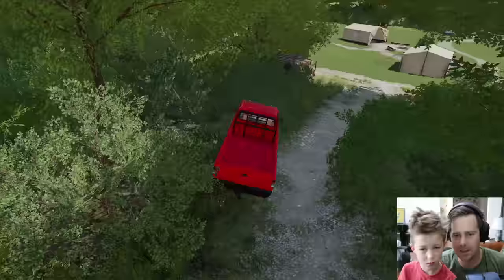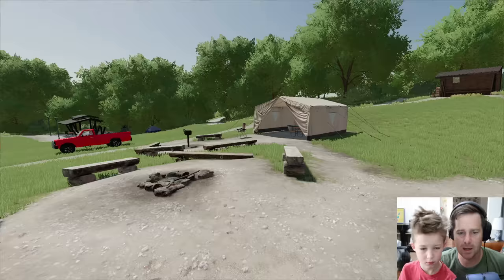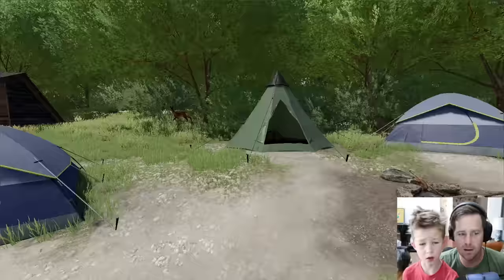We get to choose our own camp. One of these is pretty nice — it's got a little generator and a fan in case we get hot. This one has a bathtub — you can take a bath! Would you take a bath in that? Okay, over here — look, there's a deer! Did you see the deer? Yeah, get over here!